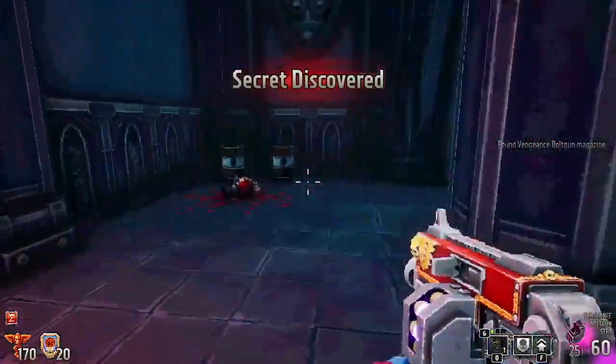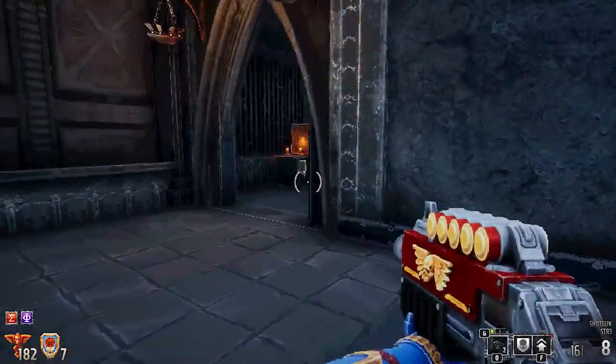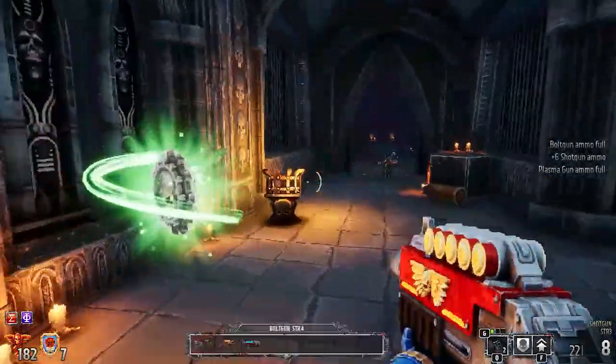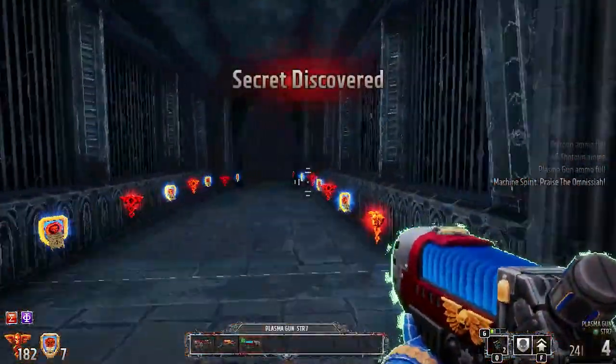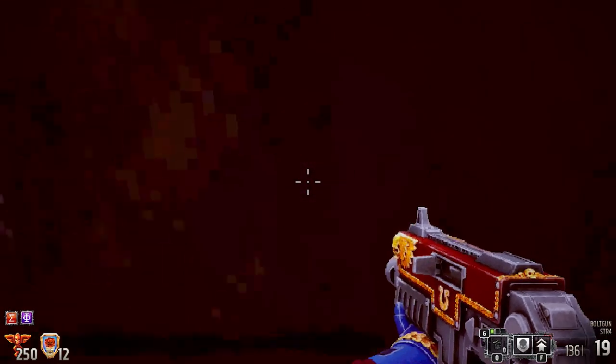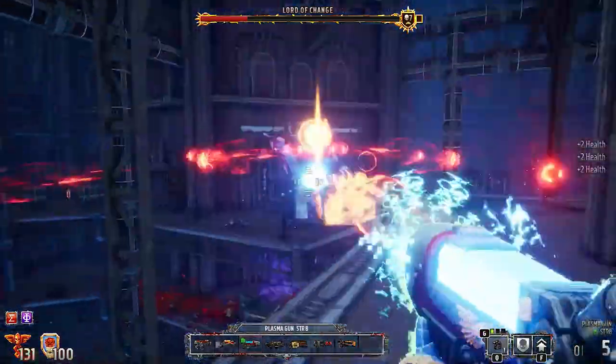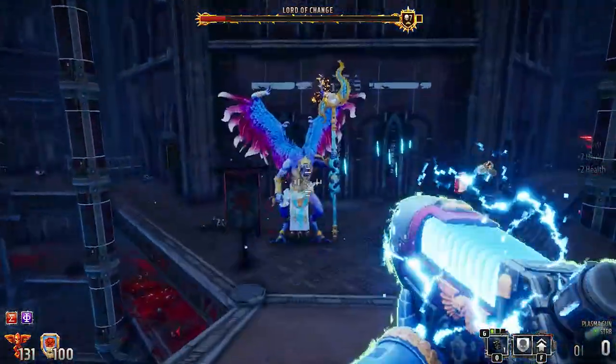There are also a handful of secret items on each level — vortex grenades, damage and ammo modifiers, and a weapon upgrade that boosts a single weapon's stats for the remainder of the level. These are often hidden frustratingly well, but are mostly optional. They can make the level a lot easier, but they only become a necessity on the hardest difficulty level's boss fights.